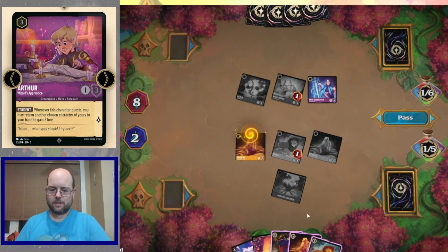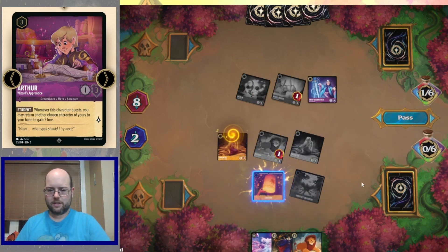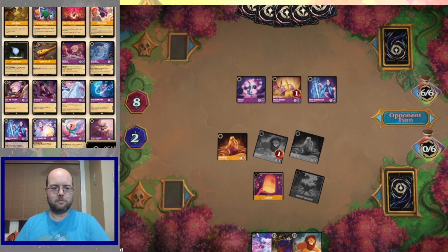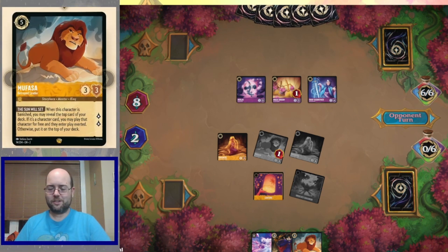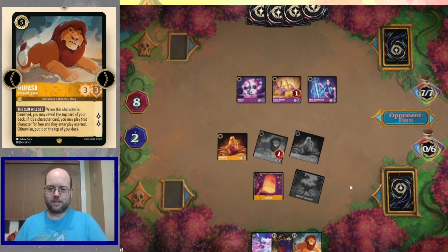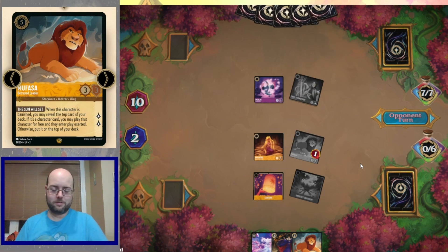Did I ink this turn? Find another Mufasa. I didn't ink, so I can ink Rapunzel, play a Lantern, and be set up for at least an Elsa next turn. Unfortunately, now we're at the mercy of the Mufasa roulette — we don't know what's on top of the deck. We dodged two not-so-goodies. Fairy Godmother is going to get that Broom to bounce back. Magic Broom trades with a fully healed Rapunzel, bounces back to the hand.